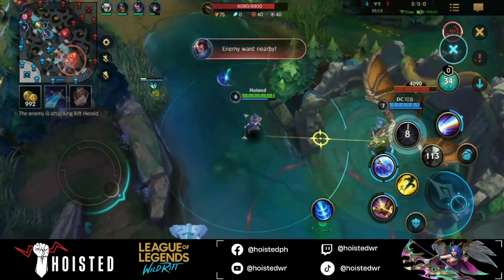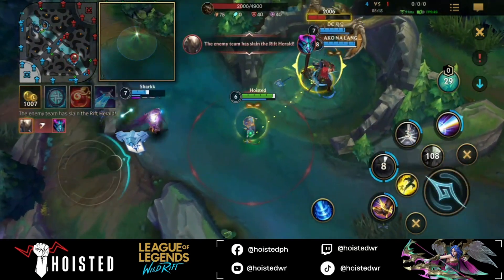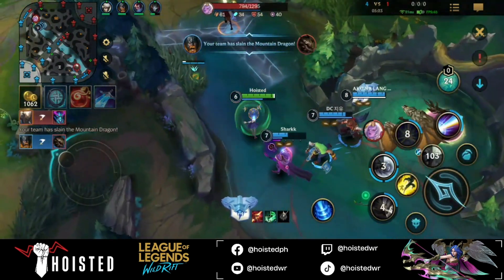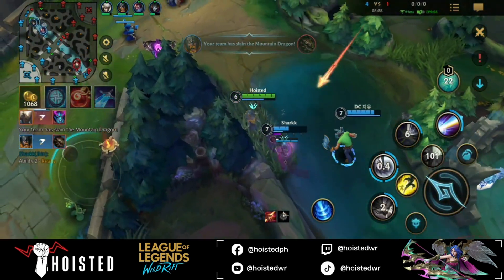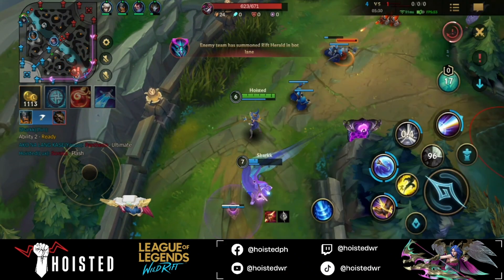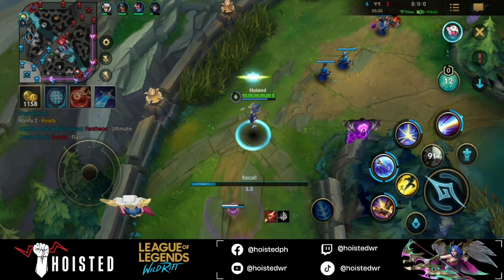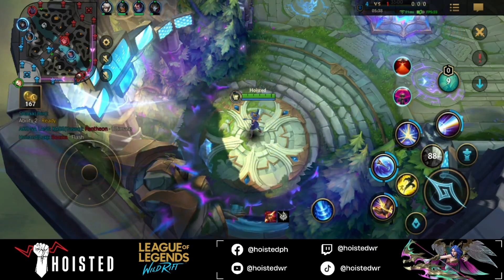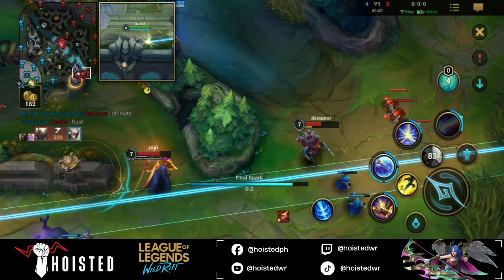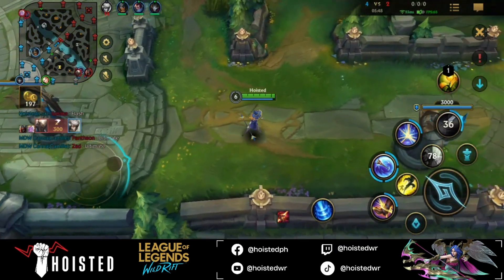Lux is really strong in zoning out enemies. You have a lot of abilities you can use — your E as well as your Q to stop enemies from going in and looking for a steal. Here I managed to hit Soraka with my Q, forcing her to use her Flash. I immediately pinged my teammates so our jungler has the information if he wants to go for a gank. I'm using my ult to hit enemies and prevent them from going for the first turret kill.